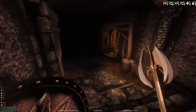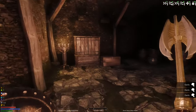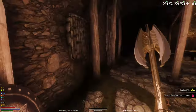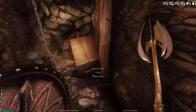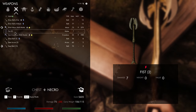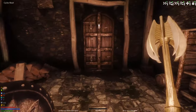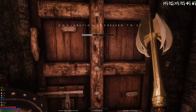I can't believe we got a Bound Sword without the Bound Sword perk — I guess it might always be static. If it is, I need to remember that. I'm really looking forward to when we can cast Bound Armor and Bound Shield.